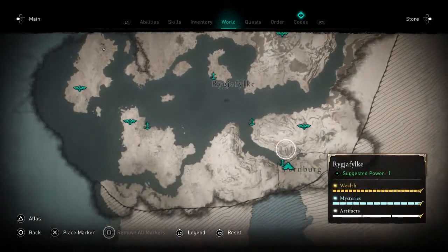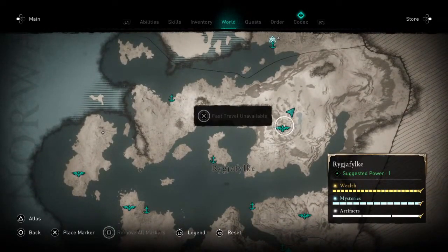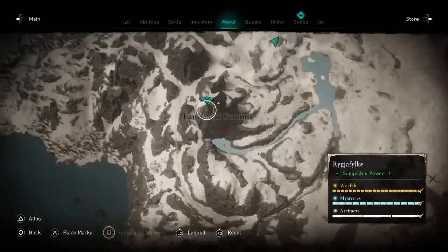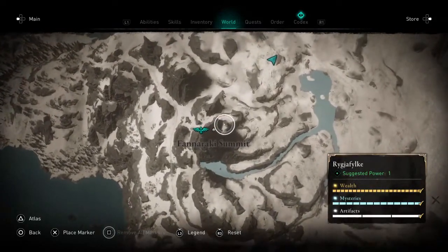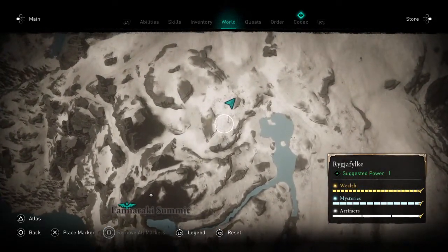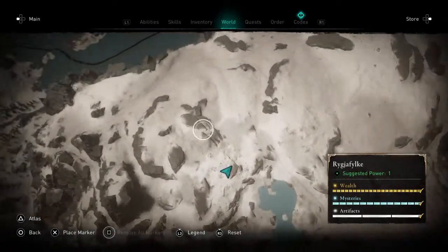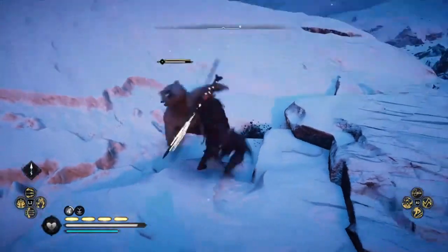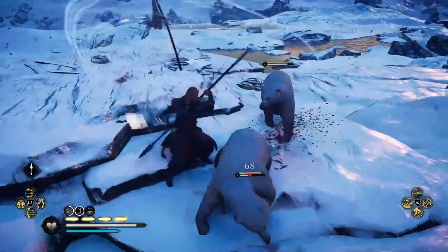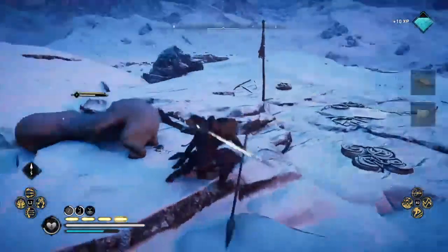Then once you fast travel into here, you want to fast travel onto this mountainside. Once you go on this mountain, you're going to go down, climb down from here, jump down to there or however you want to get down. Then go over into this location right here. This location normally houses four to five different polar bears, so it's a great spot to get four to five polar bear skins.